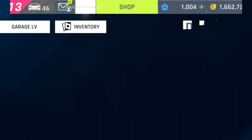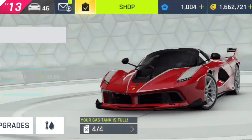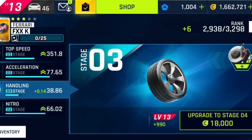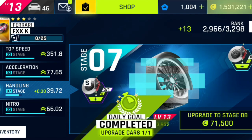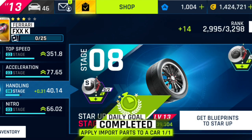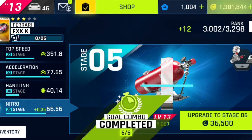Let's go to the garage. This is the S class — this is the Ferrari FXXK. Let's start with this handling. He is very smart. Now we will do nitro, because nitro is very important.